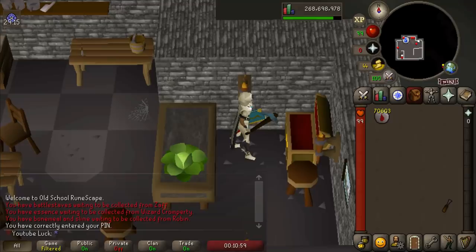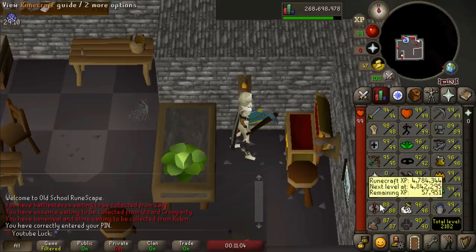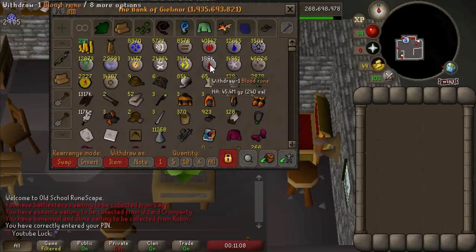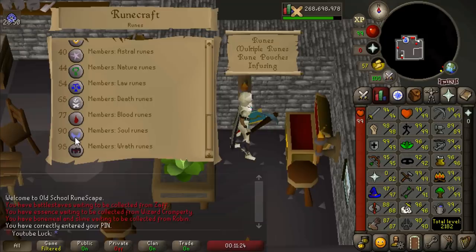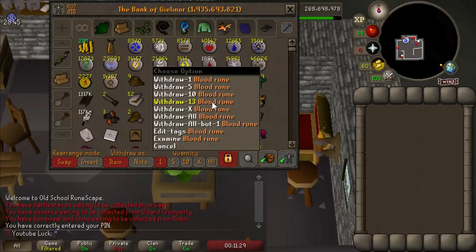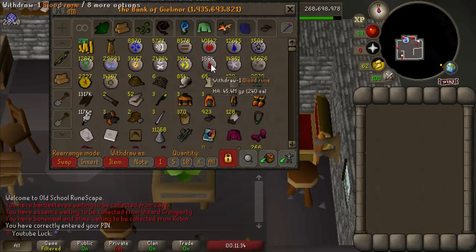We just finished another big runecrafting session — 70,000 blood runes to add and we're nearly 89 runecrafting. We now have nearly 200,000 blood runes on the hardcore. I love blood runecrafting. A lot of people would switch to soul runes after 90 runecrafting, but I might just keep doing blood runes all the way to 99. Soul runes don't sell for as much and aren't really useful, whereas blood runes will always be useful. If I ever need extra cash I could sell these to the shop for 200 GP each — I think I have nearly 40 million gold worth of blood runes.